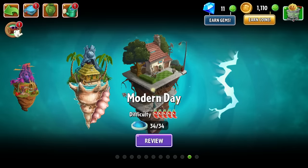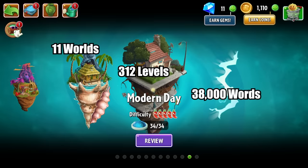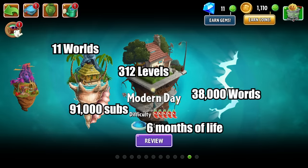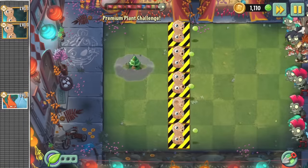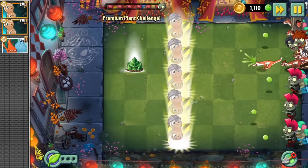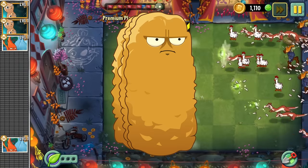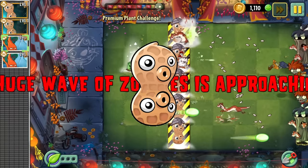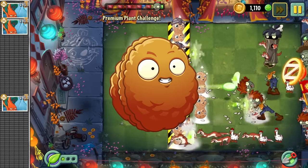And with that I have beaten Plants vs Zombies 2 with only nuts. 11 worlds, 312 levels, 38,000 words, almost 100,000 subscribers and 6 months of my life later — our journey ends. And what an adventure it was. I chose nuts almost arbitrarily, only knowing the ones from the first game, and I can't believe we had such a good roster to beat the game with. We had a nut to deal with flyers, a nut to deal with chaff, a nut to deal with instant kills, a nut for sex appeal, and a nut to deal with literally everything the game ever had to offer.